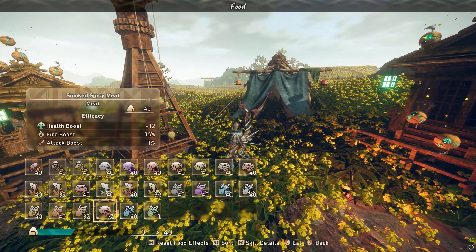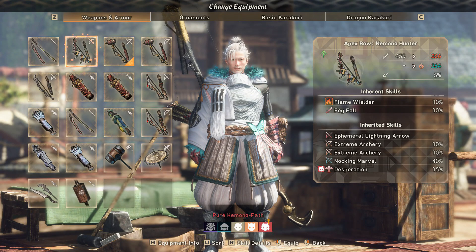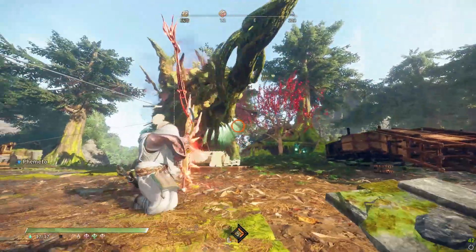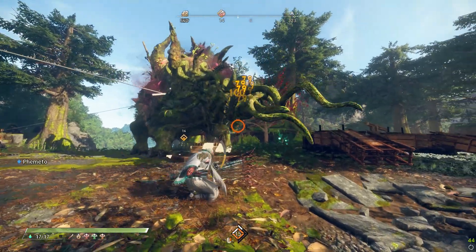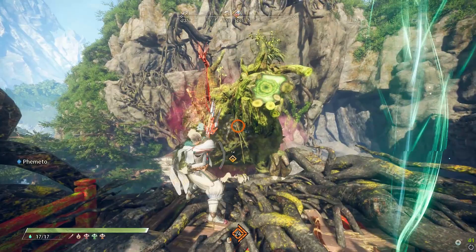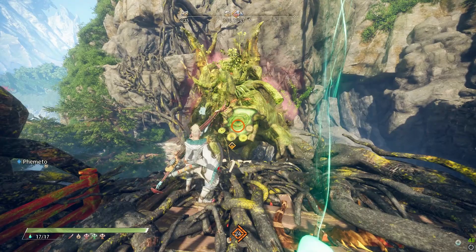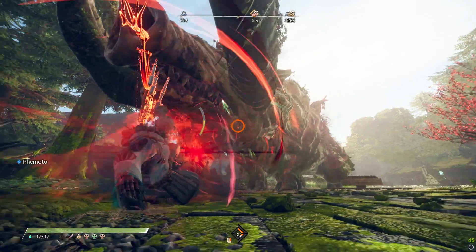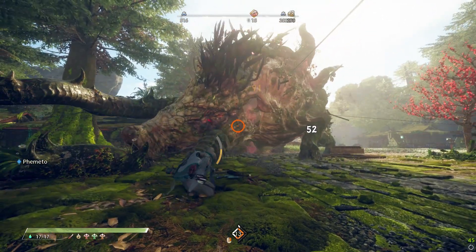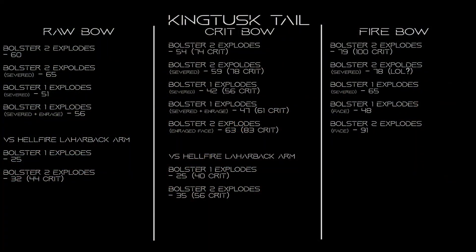For the elemental setups, I'm eating for two spicy meats, which grant 15% increased fire damage each — so 30% total, which is huge, though it means significantly less stamina regen. Elemental bow against volatile King Tusk's tail: bolster 2 explosions hit for 79 damage — huge — with 100 on crits, still rare. Bolster 1 against King Tusk's tail, not enraged, hits for 65. Elemental kind of trashes King Tusk. Against the face, fire bow hits for 91 on bolster 2 explosions — that damage jump is insane.